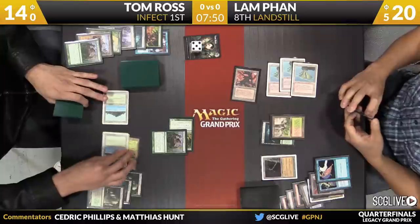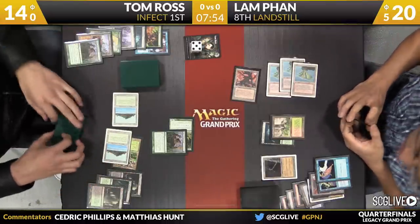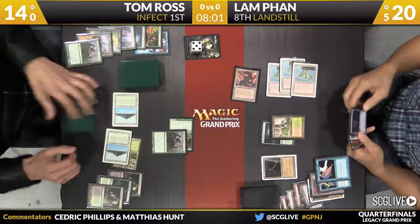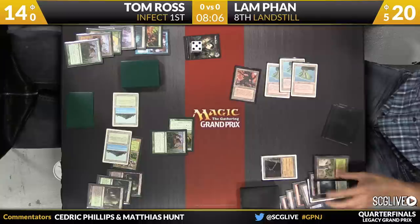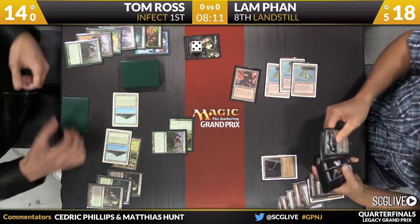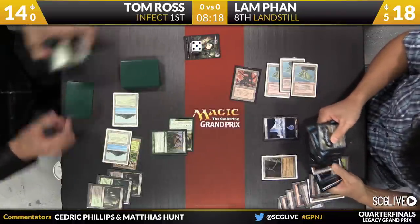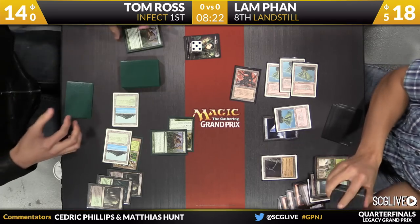There is a Counterspell. Ross says let's try it again. I believe Fan has a red card here — yeah, it's Sudden Shock in his hand right now. He has a Force of Will and a Spell Snare too, so he definitely has some options available. Spell Snare can't take care of this, but Force of Will removing Spell Snare can, and we might just see Sudden Shock. He'll start by sacrificing both the Fetchlands and going down to 18. Even though Vines of Vastwood kicked costs two, you cannot Spell Snare it — it's still a one-mana spell.